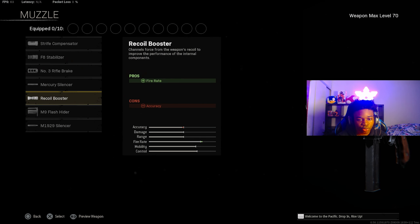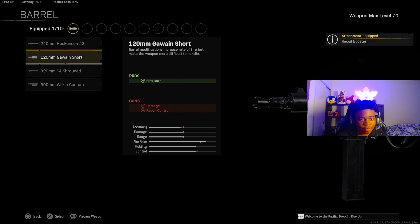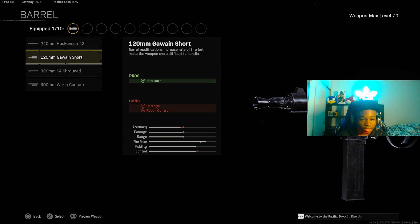For the muzzle, make sure you put on the Riko Busa because we do need fire rate, especially after this mid-season update. For the barrel, make sure you put on the Gamut Short — I'm still using the Gamut Short because I still need more fire rate.